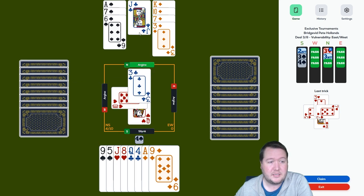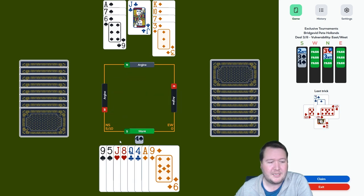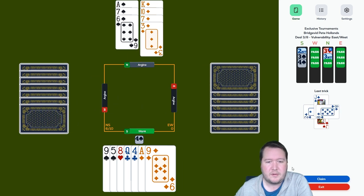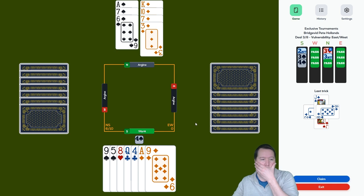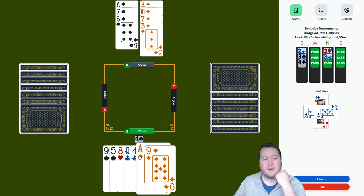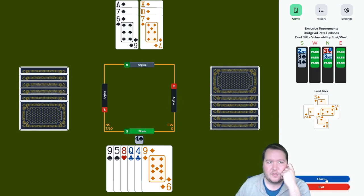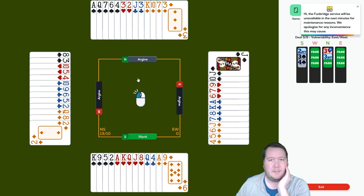I just assumed spades broke — I didn't actually pay attention. All the hearts are good and we can cross-ruff from here. There is one very fringe chance of a beer card: if someone's got queen-jack-eight of diamonds — no, okay. But if it was queen-jack-eight, ace of diamonds, diamond to the king, ten of diamonds ruff — my seven would have been high. We'll just claim now.